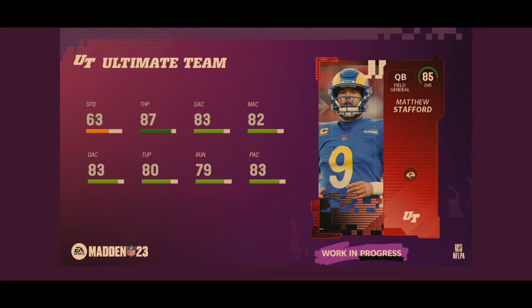Current Super Bowl defending champion Matthew Stafford comes in at an 85 overall — finally getting some respect he deserves. 63 speed, 87 throw power, 83 short accuracy, 82 medium, 83 deep, 80 throw under pressure, 79 throw on the run, 83 play action. Speed's a little low which is a concern, but the 87 throw power is elite and all of his accuracy is pretty good along with his throw on the run. Not too many flaws besides his speed — the throw power is definitely going to make up for it. Matthew Stafford is a pretty good card.